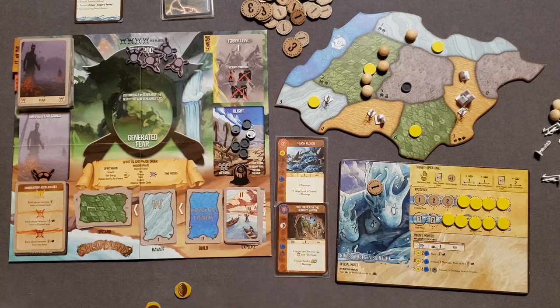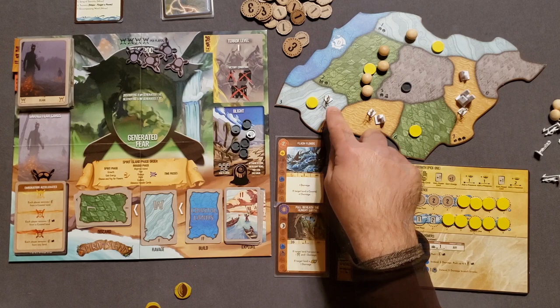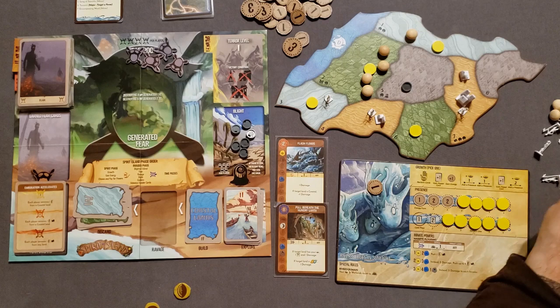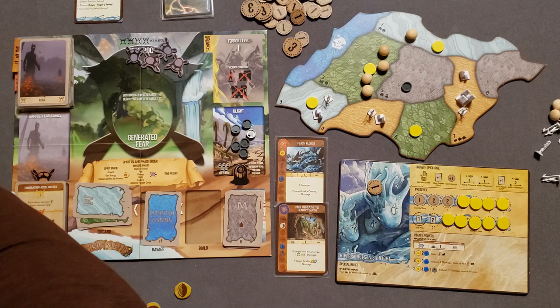With the fear card done, we move to the ravage in the wetlands. This explorer does one damage — nothing significant happens. The other wetland has no invaders so nothing happens there. Then the build phase: they build one town on the coast. Then explore into the mountains — both mountains get explored, one here and one there.